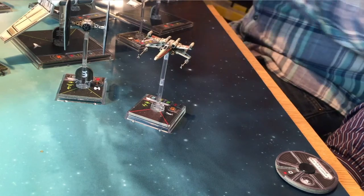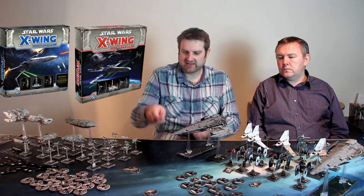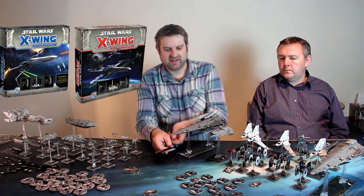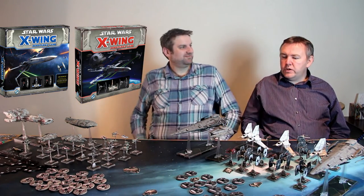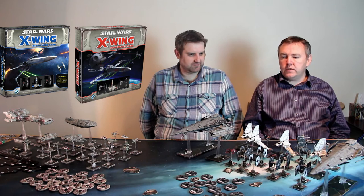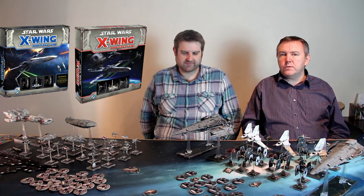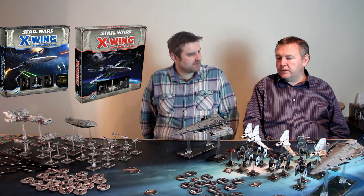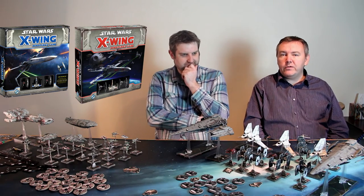It's all about maneuvering the right ships against the right targets. There's also a range ruler with bands one, two, and three - at band one the attacker gets more dice, at band three the defender gets an extra die. And then you've got asteroids as terrain: semi-randomly scattered obstacles you don't want to crash into because you roll damage dice and can take hits. There are also tactics around where you place your asteroids.